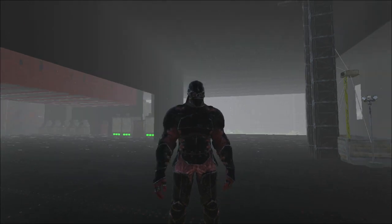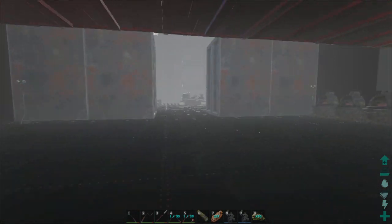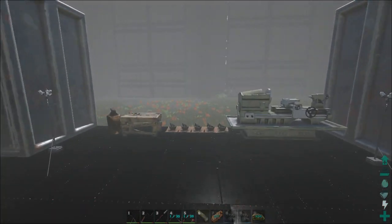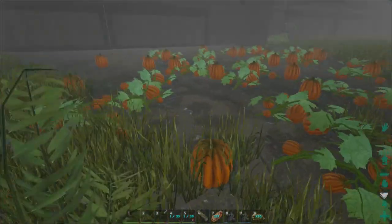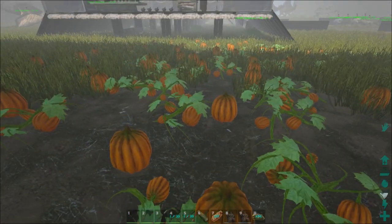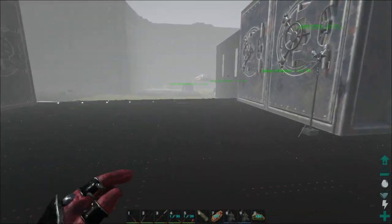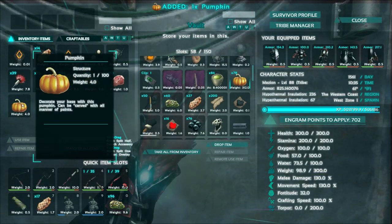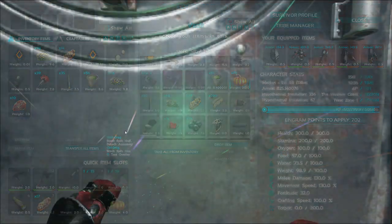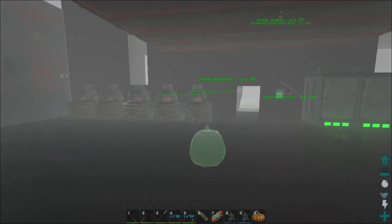Today we're going to do a couple of things. One of the things we're going to do is look around at the new stuff. There's a bunch of new stuff in the game due to the Halloween event. And if you can see right here, there are tons and tons of pumpkins. I've already grabbed a bunch of pumpkins, but there are a few patches within my base area. One of the first things I wanted to do is carve a pumpkin like I did in real life, in the game. So that's what we're going to do right now.